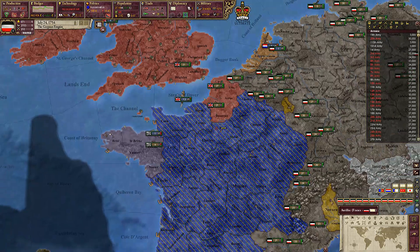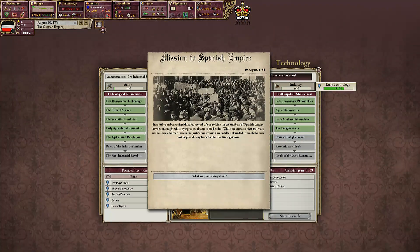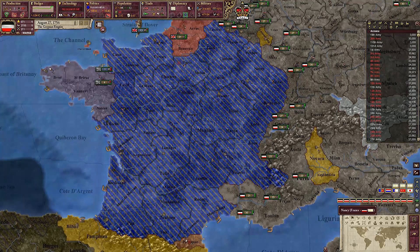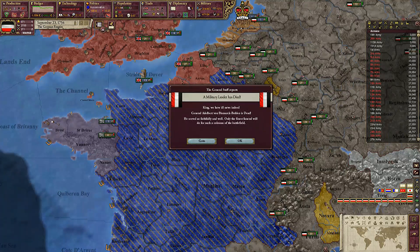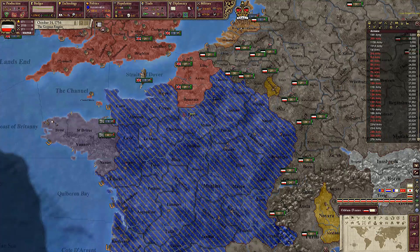The French are getting all their stuff taken — that I want of course. Okay so we've got pretty much all the technology we can get now for the time being. We've got our forces lined up on the border. I'm trying to get their peace — peace denied. I won't even respond. Just they'll know. We're not having peace.